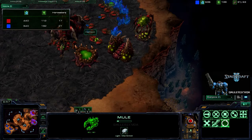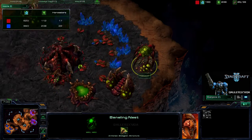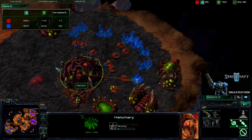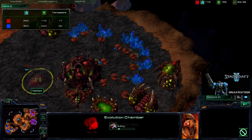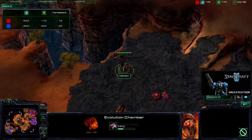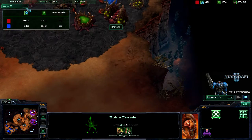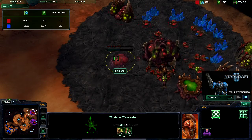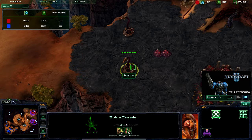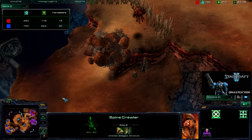I hate the Banelings so much. The only good thing about them is that once they go out, they die. Two more Spinecrawlers — it looks like he did move them down, so they are going to be guarding the expansion instead of the main. I can still go around and take out the rocks down here, but the Overlord will see that. And there go my Marines to secure the expansion.